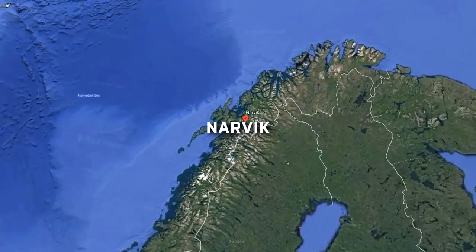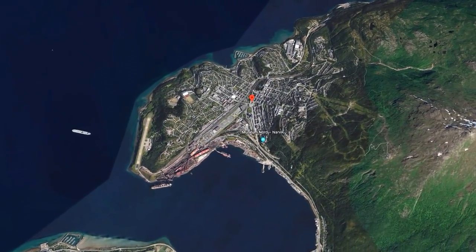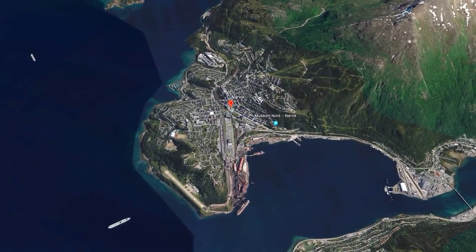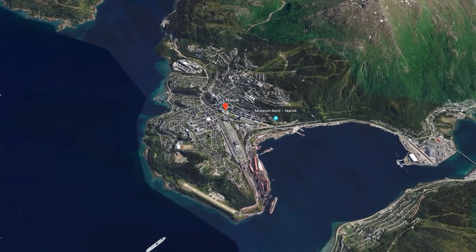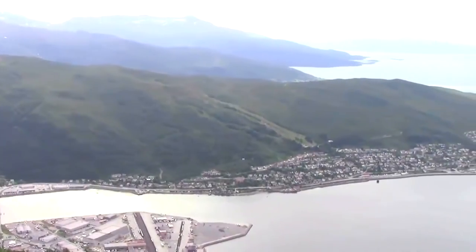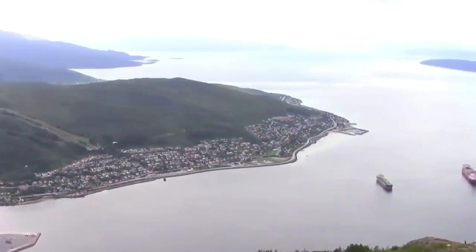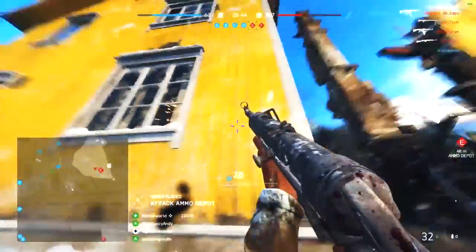Next up we have Narvik. I covered this in the alpha and beta and gave it its own video, but I'll cover it again briefly. As you can see from Google Earth, this is probably the most accurate map in terms of what DICE have created compared to real life — you can see exactly where the map is focused. The feel of the map is very individual, giving you that after-battle feeling with ships out in the water and those northern lights, which is really awesome to see.